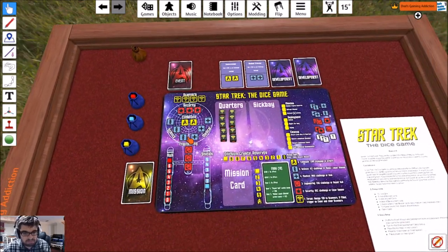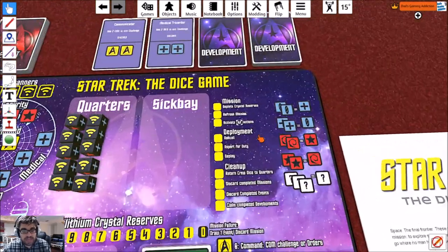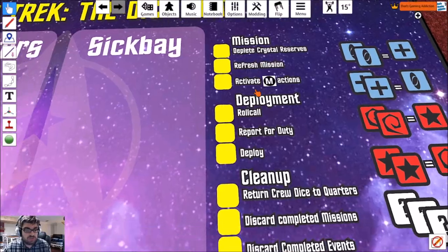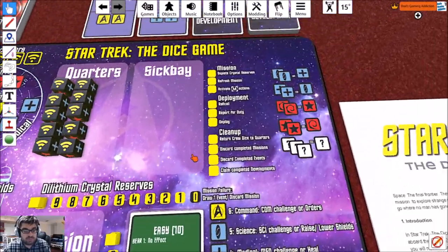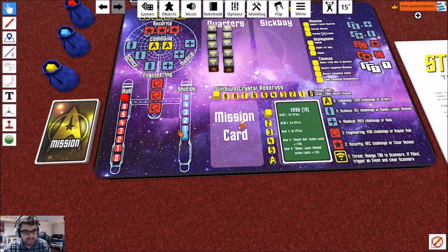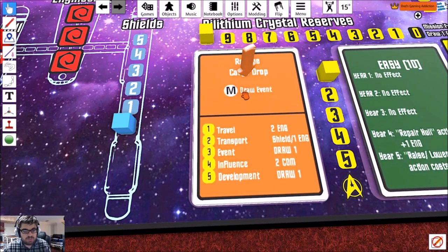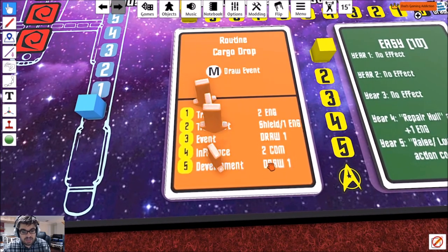We can't deplete our crystal reserves on the first turn because we do not have an active mission card. Let's refresh mission — we're going to go ahead and draw one now. It says 'Routine Cargo Drop.' During the mission event phase, we're going to draw an event card. These are the things we have to do: travel, transport, event, influence, develop. We need two engineering icons, then a shield and one engineering.